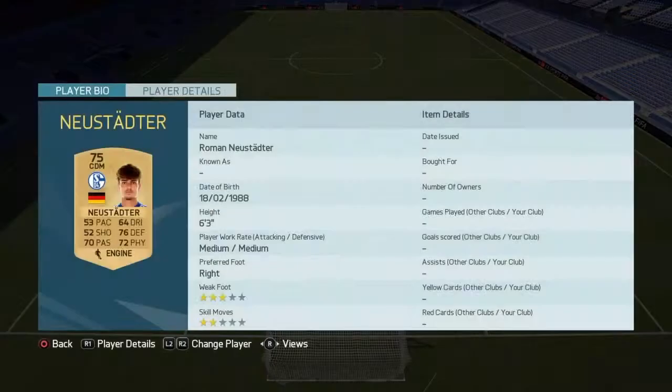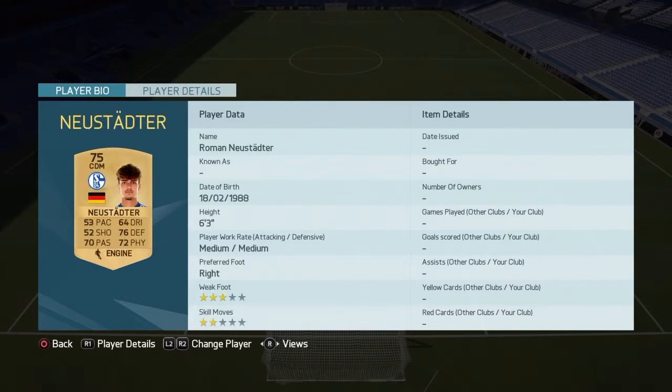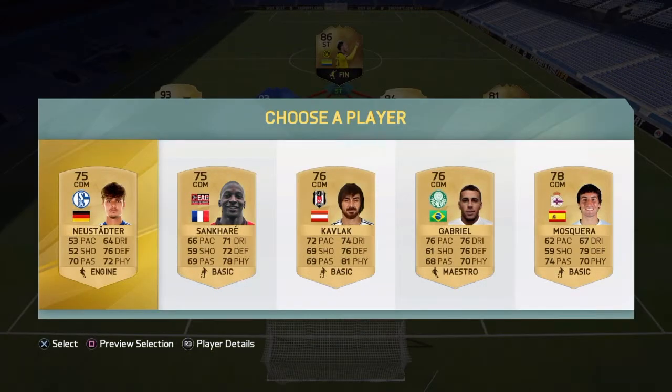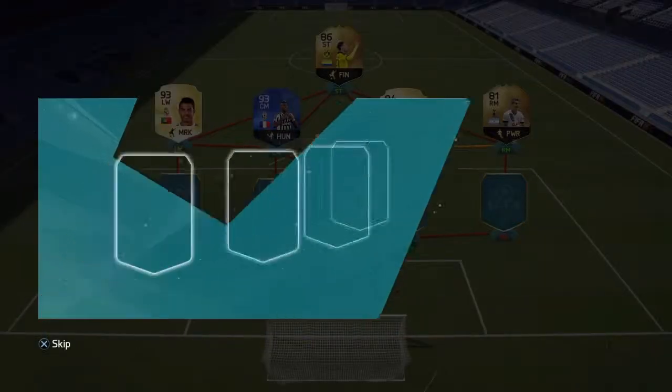I don't think I really want any of them but let's have a look - he's 6 foot 3 already, that's a good start. I think it's got to be Noisidaida. I'm not sure if that's how you pronounce his name but we got to choose this guy. He doesn't look too bad - actually he kind of looks bad. Defensively a good player. Let's move on to left back.